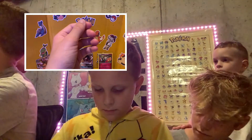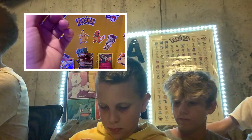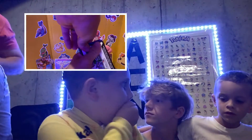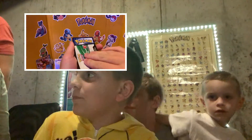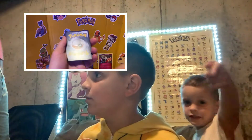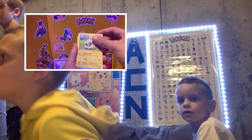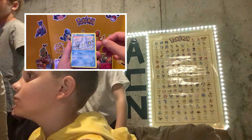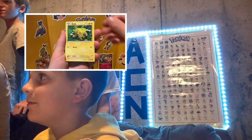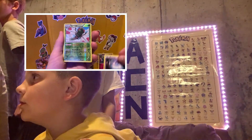So you open it like this, and then you pull it out — I see a sparkle! Alex, stop — let Aiden do his pack. Show the code card. Oh that's nice — everybody loves the code. Scan it now, guys. Let's see what we got — Marill, Bergamite, Joltik, Litwick. That should be a reverse holo — Yanmega. Okay, do you have anything good?